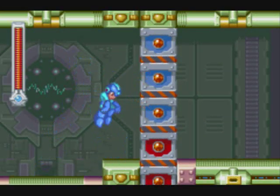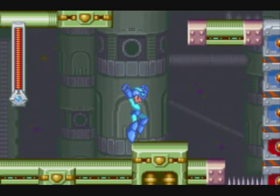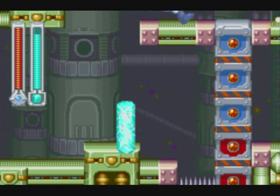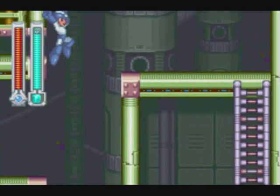Here in the very first room of Dynamo Man's stage, we'll find disc number 23. Only Mega Man can get this one. It's in plain sight there, so why can only Mega Man get it? Well, it's a little hard to tell with the screen limitations, but you have to slide to get it.